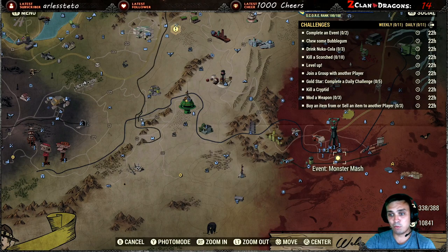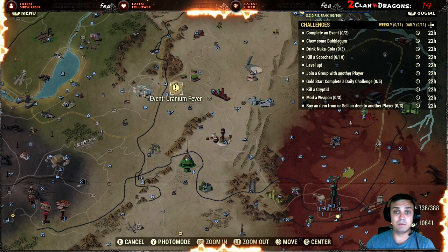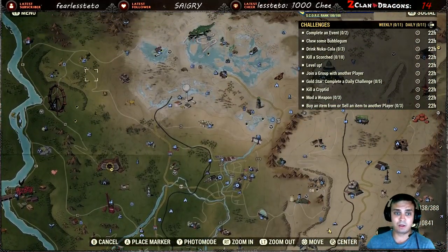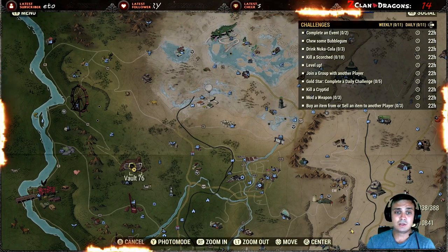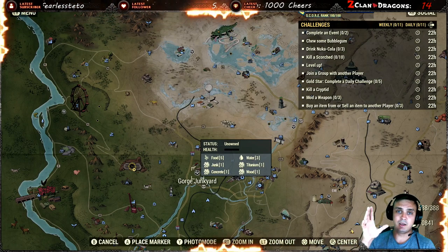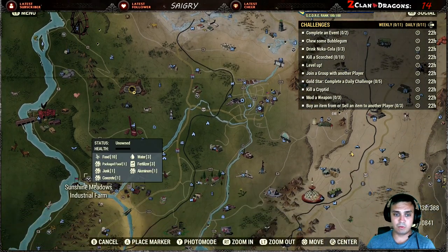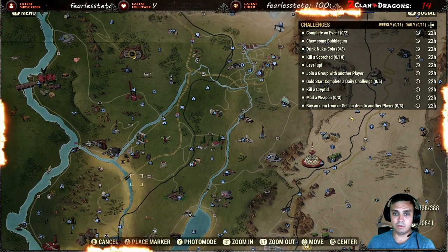Speaking from the perspective of a low-level player — don't go to the low-level section if you just started out fresh from the vault. You can go to the public events. If you see people around there, they will complete the event for you and it will count. The easiest way is to trigger the workshop challenges — capture a workshop, the event will start, you defend it, and it counts as one. Then navigate to capture one more and you've got two.